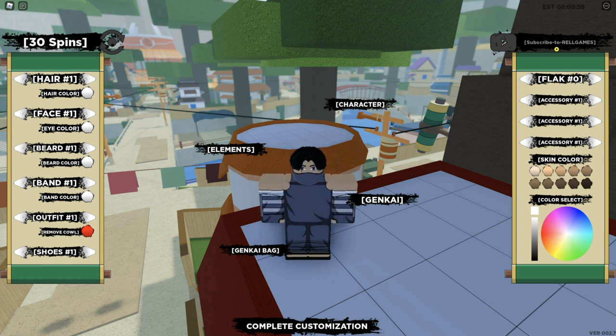New code is SLIDE — capital S, capital D — UPDATES, exclamation mark. This code is supposed to give 5 spins, I believe. I don't know why it's not working.